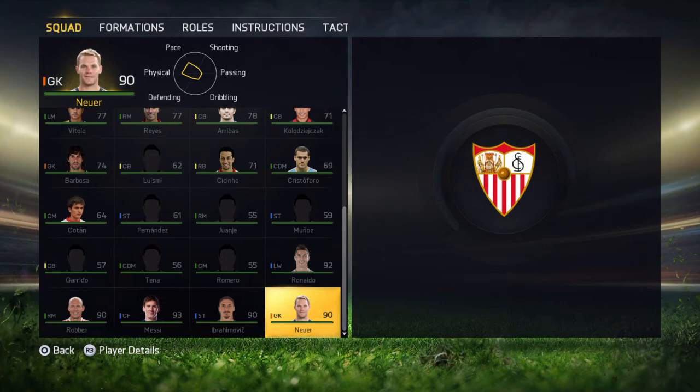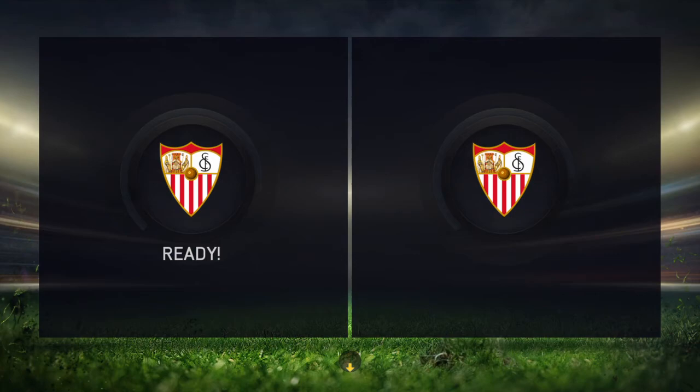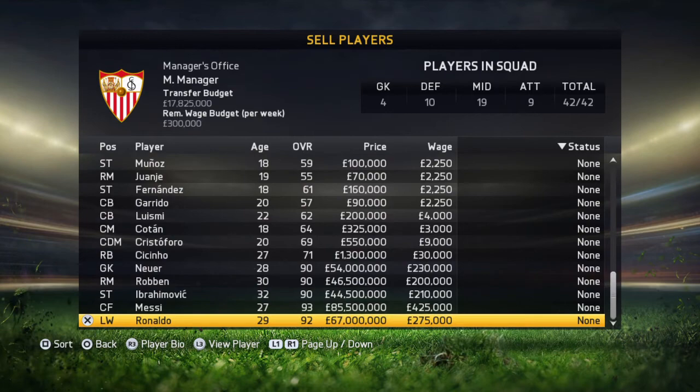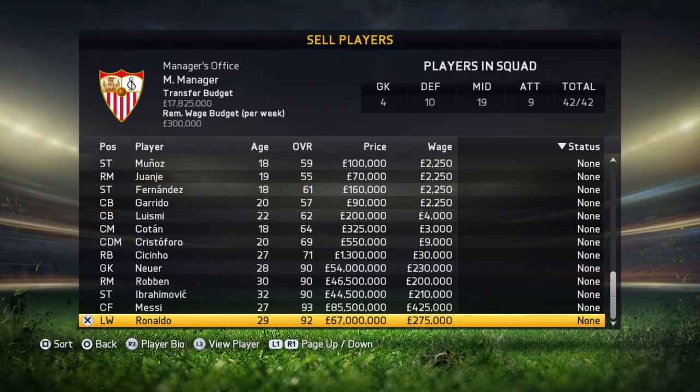You can't really sell them straight away — you have to wait a year in the game. As you can see, if we try to sell them, this is the most expensive one, Messi, and we can't hit Add to Transfer List.